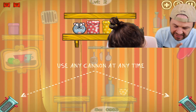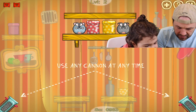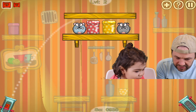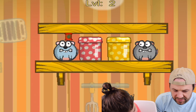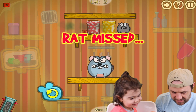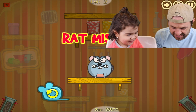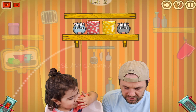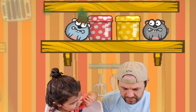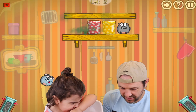Level two: use any cannon at any time. But we only have two shots. So let's aim up here, let's see if we can aim — ready. He's dead! Missed? No, I hit him. So let's see, we'll start with this guy again. All right, on his head — we got one.